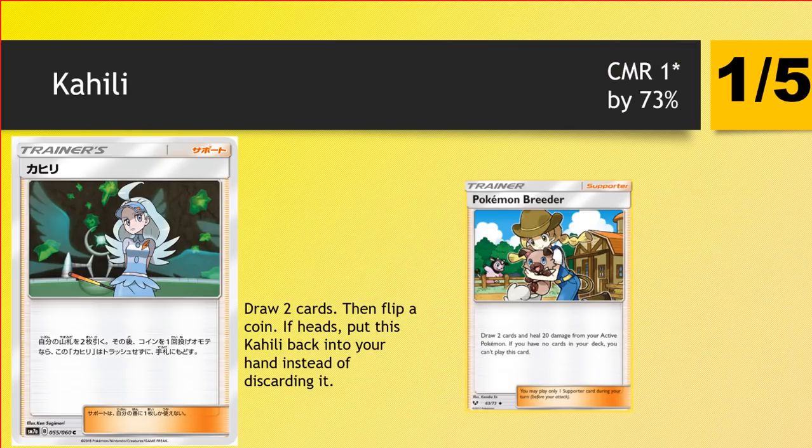First off we have a new supporter, Kahili. It is a pretty weak one. We're really going to try and zip through weaker cards. Kahili draws two — flip a coin, if heads you get to put it back into your hand. So half the time it's basically the effect of a Pokemon Breeder, half the time it's a supporter you get back to get value again, but you're never really happy using it because it's only a draw two. Usually you want a bigger impact. Yeah, it's a worse Hau.